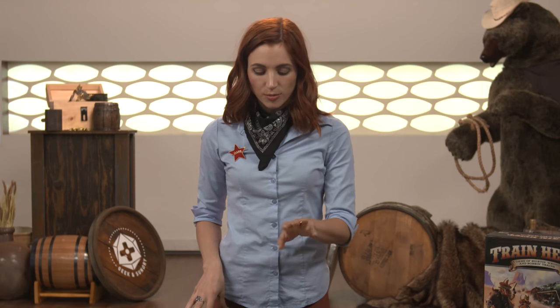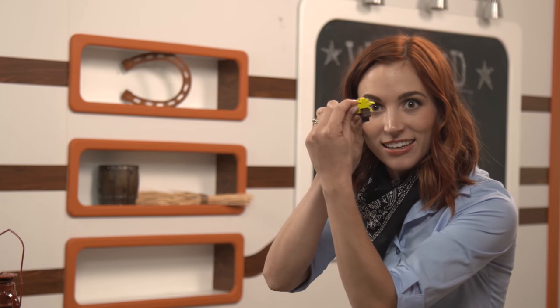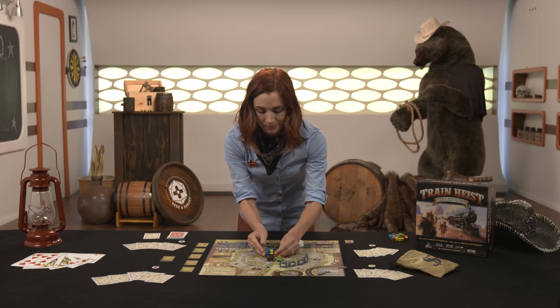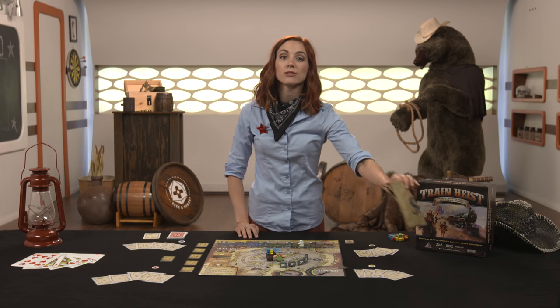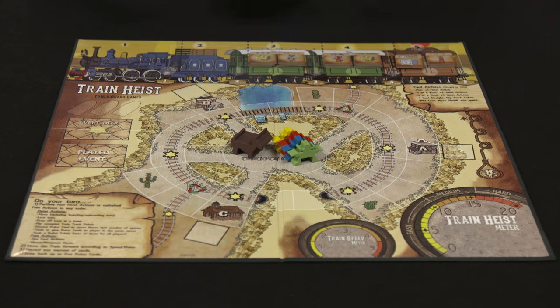The setup is gonna go right quick, so don't you worry, I'll explain it all. First, you're gonna place two horse minis and the player's cowboy minis in Crackpot Canyon. He fits on the horse — this is the greatest mini I've ever seen in any game. Then randomly draw twelve loot tiles from the bag and place them in stacks of two on the square loot spaces on the train map.